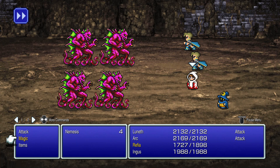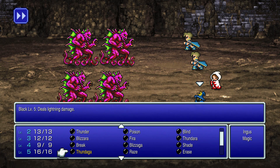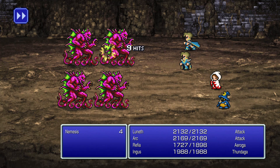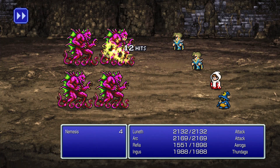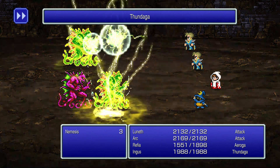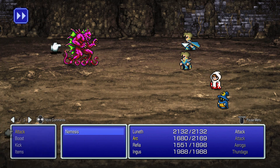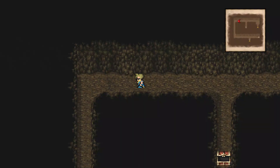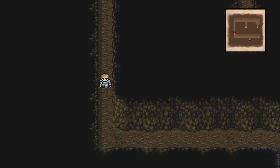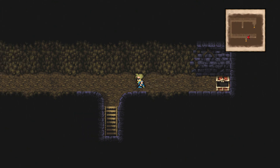Here are some Nemesis enemies. We're just going to hit them with some good physical attacks, and I'm going to throw extra damage their way by having my white mage cast Aeroga. We're also getting Thundaga from Ingus the Magus. With those enemies eliminated, keep working your way around. You can go all the way to the right, pass the stairs, and grab the chest on the right side for another 20,000 gil.